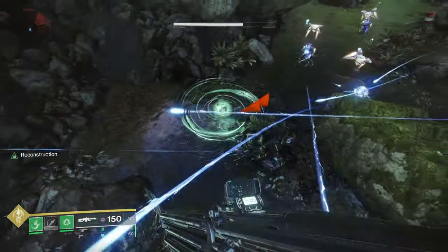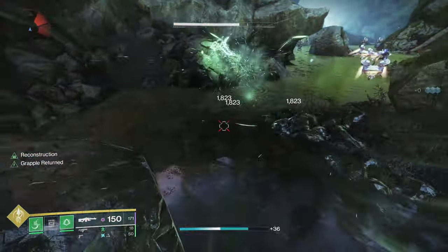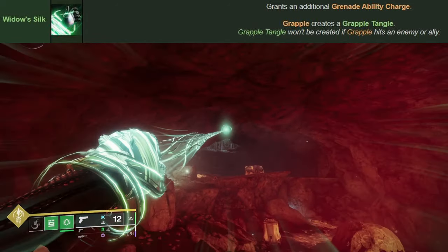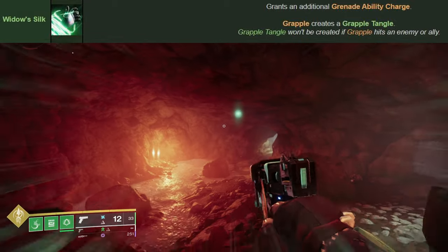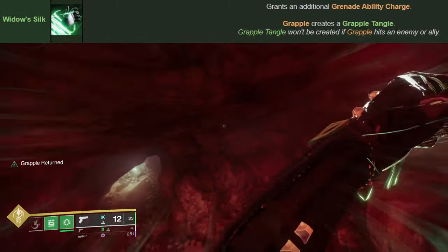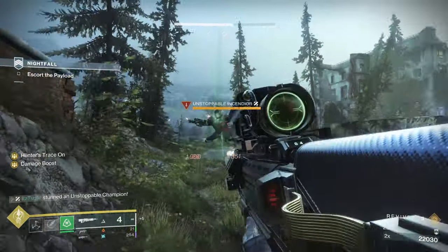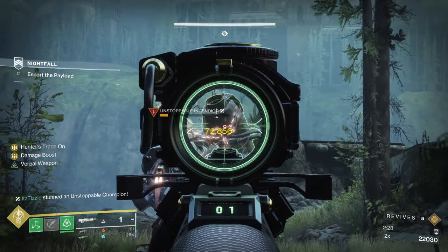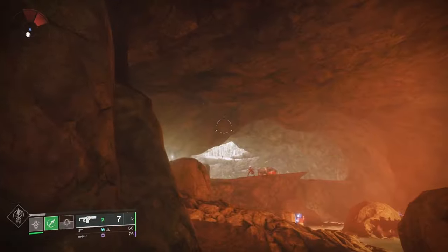And that brings us to the last hunter aspect: Widow's Silk. You have an additional grenade charge. Your grapple creates a grapple tangle at the grapple point. This one is great to run with grapple grenades because you can make grapple tangles for you and your allies. But even if you aren't running grapple grenade, it's still pretty great. I love running this with two shackle grenades and just using my grenades to stun unstoppables and not have to worry about having an unstoppable weapon.